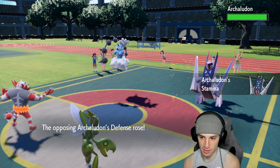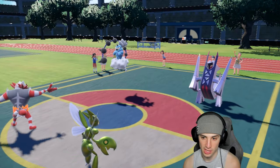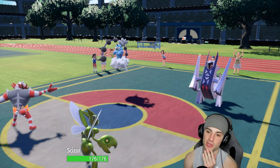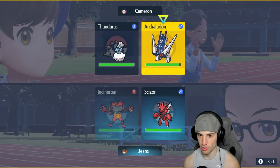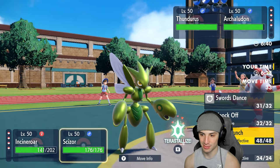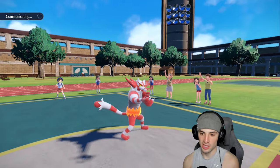We Fake Out Archaludon and Scizor dodges the Wildbolt Storm — nice dodge! Archaludon is getting Stamina boosted. Our whole play is to potentially wipe out the left side with Scizor. I could go Parting Shot here. My moves aren't that great against these guys, but I can Terastallize Incineroar into Fire if I want.